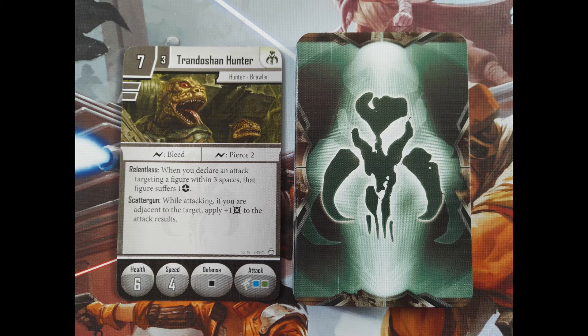Those guys excel when they get closer to their prey. With Relentless, your enemy suffers a strain as long as it is within 3 spaces when an attack is declared. Combined with another ability called Scatter Gun, which inflicts 1 additional damage to the target of your attack while being adjacent to it, Trandoshans are very good.